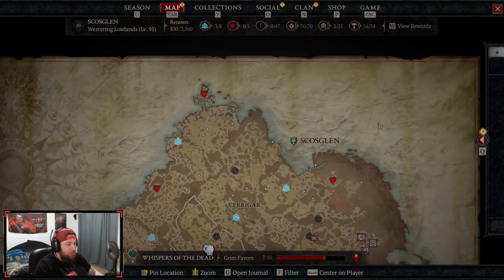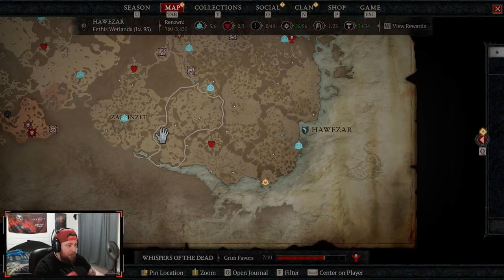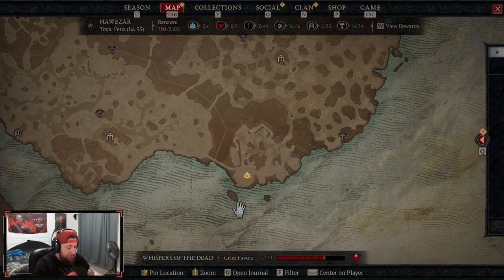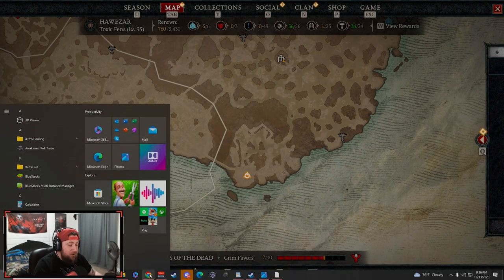You're also going to want to do Legion events whenever they're up. Legions have an increased spawn rate and give out an insane amount of rewards — completing one gets you three chests and the ovals, as well as really good gear. In World Tiers 1 or 2 there's a low chance of getting a legendary, but you'll get good gear and resources, so do these every single chance you get.